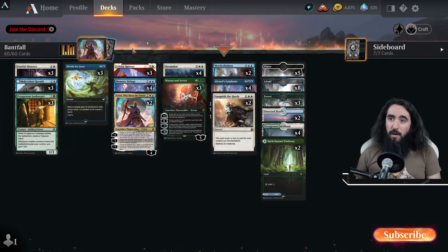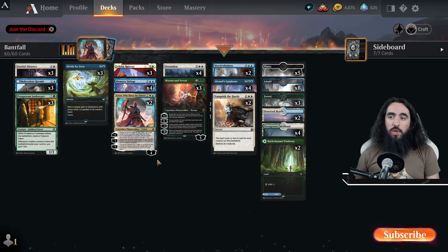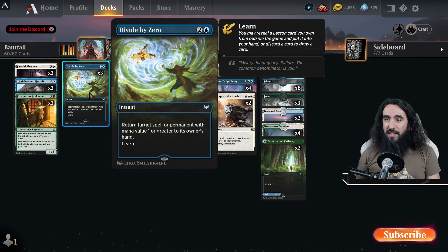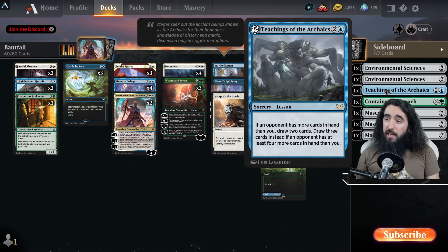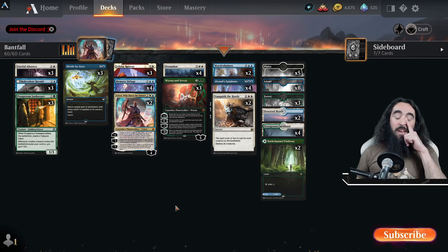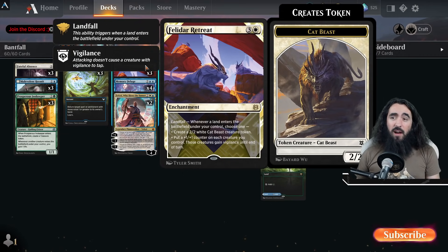We have the Prosperous Innkeeper and all the kitty cats from the Felidar Retreat, which we will sadly kill with Vanquish the Horde. Then we have Divide by Zero to disrupt their game, giving us access to Environmental Sciences, which is very important in this deck, plus Teachings of the Archaics if our hand is empty, a Containment Breach for artifacts and enchantments, and Mascot Exhibition that works very well here. If you have two or three Felidar Retreats out, it just goes bananas.